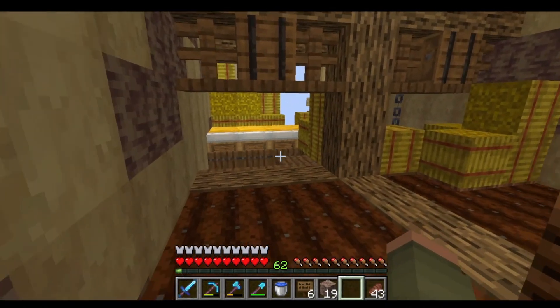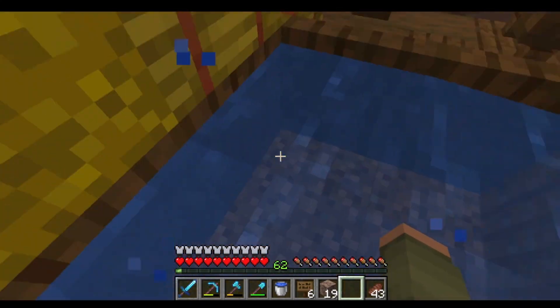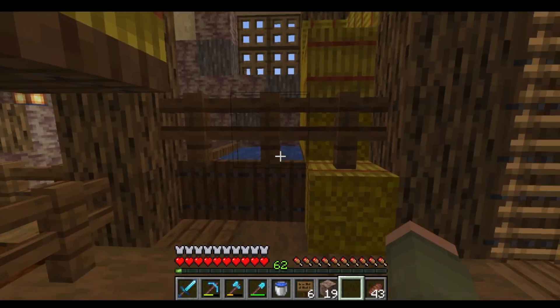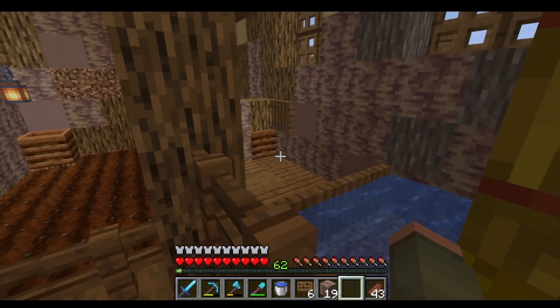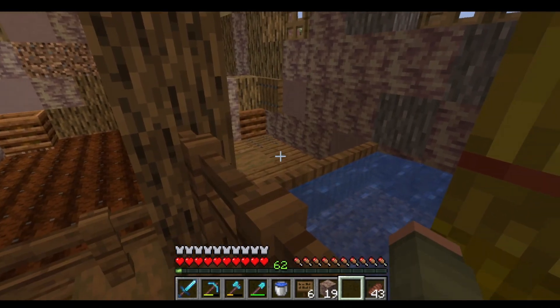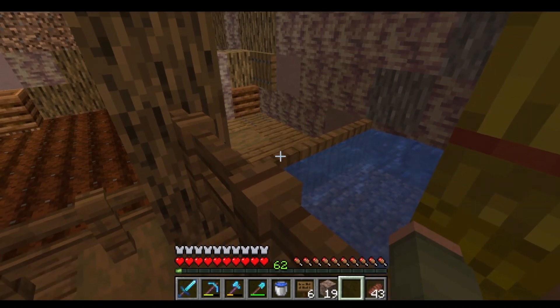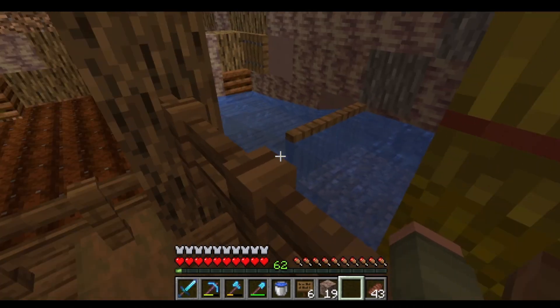The baby villagers will see the beds, fall down right into this little trough, and from out here the villagers can't escape. In that corner where the trapdoor is I'll have an underground tunnel where I'll leave the villagers. All I have to do is flip that trapdoor and the water will take them to that corner. I think that's a really cool setup.